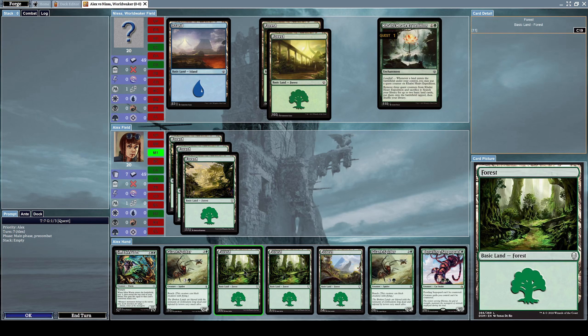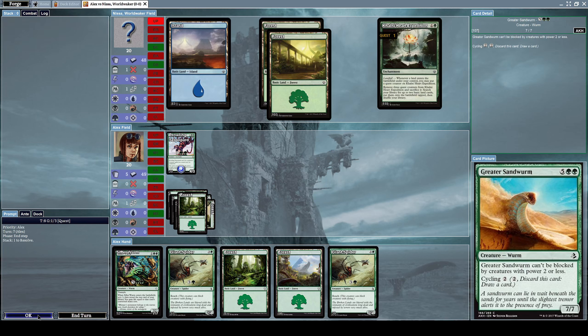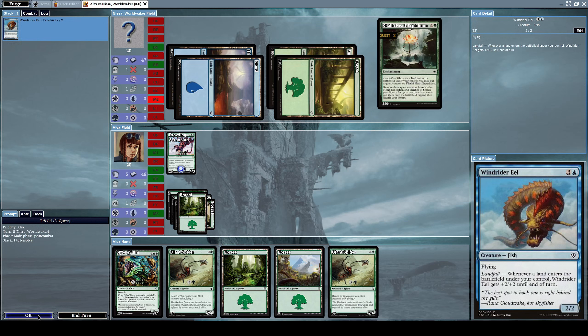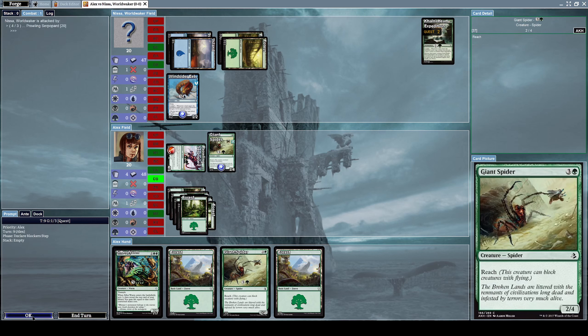He already put a quest counter on his Colony Heart Expedition because he put down a forest mana. Let's summon Prowling Serpopard first — that would be a good first step. He drew a Greater Sandworm, and now he's using the landfall ability to put another quest counter on Colony Heart Expedition, then tapping his mana to summon Wind Rider Eel — a 2/2 fish creature with flying and landfall, which gives it +2/+2 until end of turn whenever a land enters.